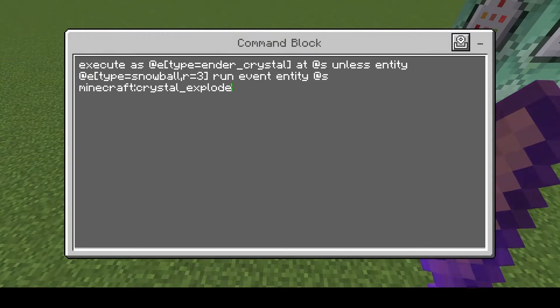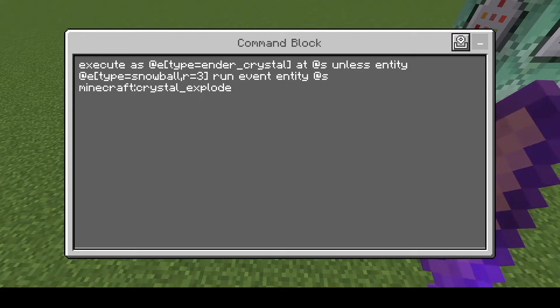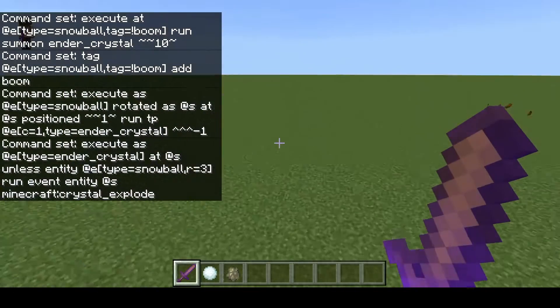Then we have this — another very complicated execute command. What we're doing is we're checking at the end crystal, and then it's checking unless there is a snowball within three blocks. So if there's no snowball within a three block radius, then it's going to run the events to make the crystal explode. And that's how we're triggering it — we're waiting for the snowball to disappear because it would have hit the ground. And then basically it's going to detect the snowball is no longer here, meaning it should be blowing up. And that's what it does.